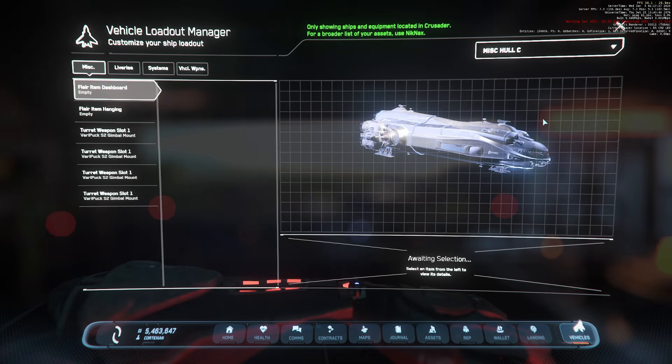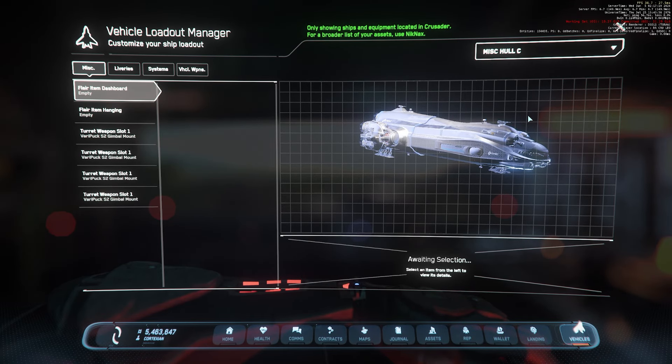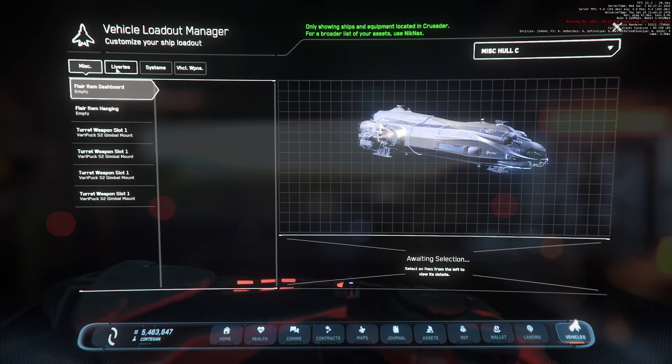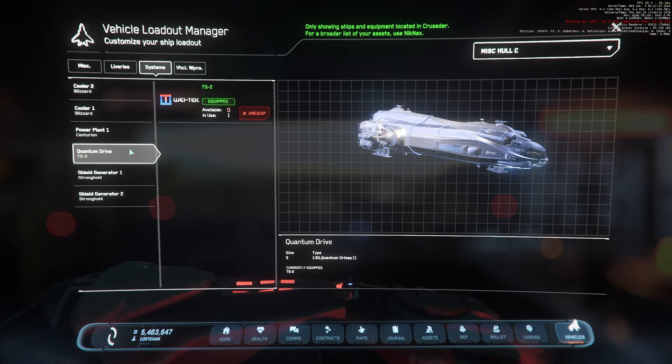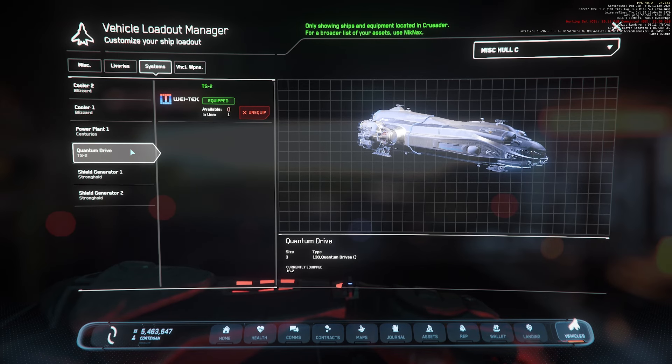In terms of equipping your Hull C with upgraded systems, all you really need to change out immediately is the quantum drive. In 3.23, we're still limited to the Stanton system, so jump distances aren't very large. A TS-2 is the fastest quantum drive you can buy for the Hull C, and while not efficient, you can still travel over 530 Gm on a single tank of gas.